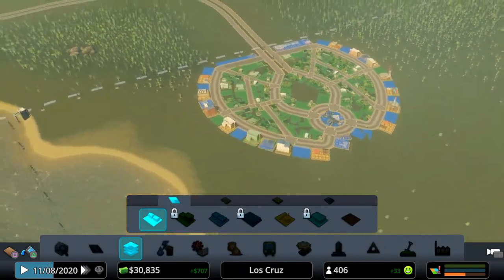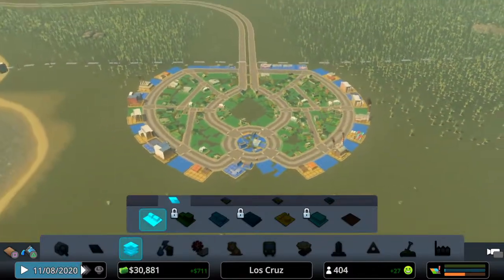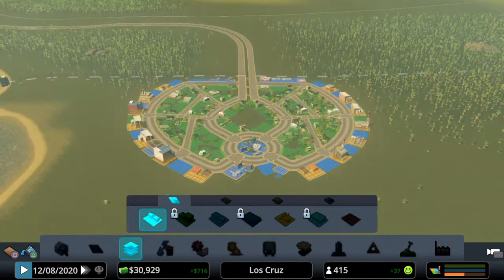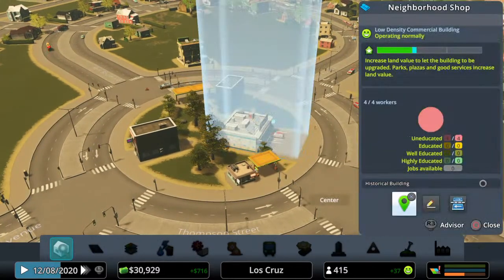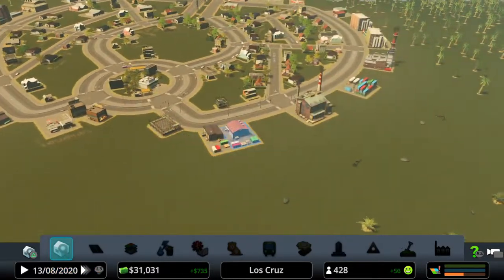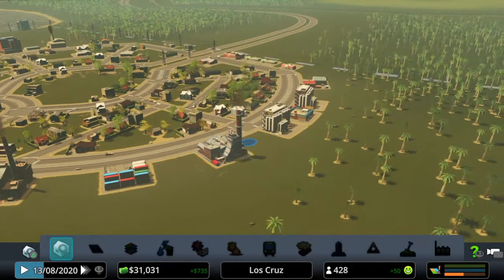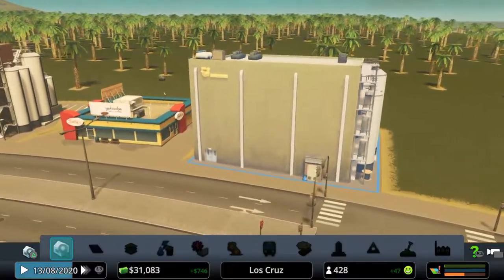All of the industrial spots we have now have buildings on them. Industrial buildings are places of work — that's what they do. The reason why these are required is that all of your residents have to have somewhere to go to work. They're either going to go and work in a blue commercial sector — shops, cafes, petrol stations — or they're going to go and work in factories.